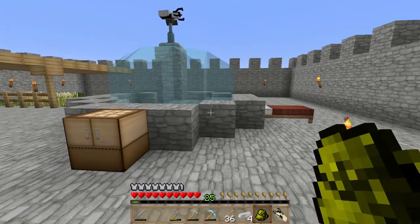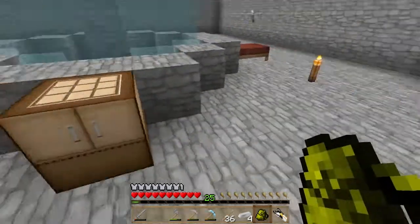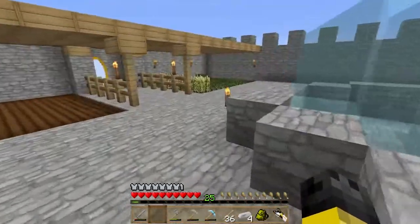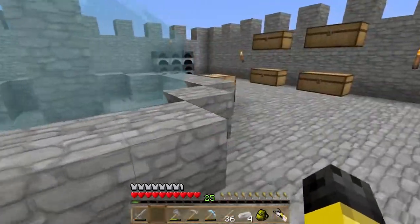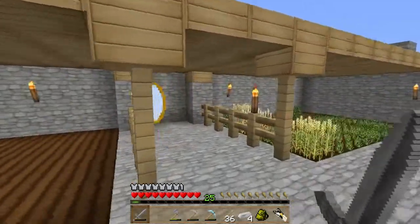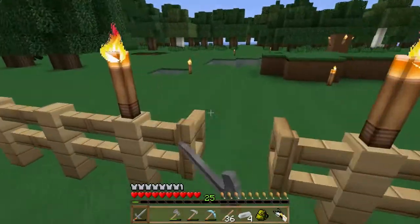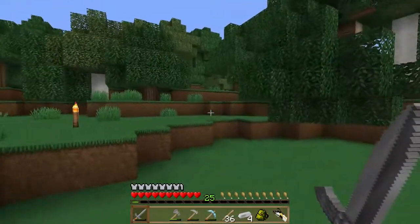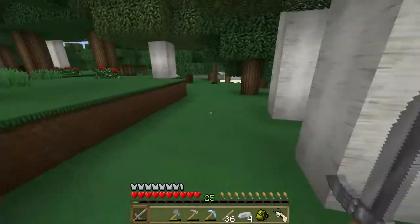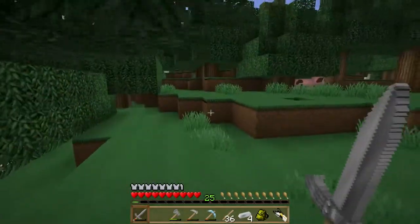We need a nether portal, but first I want to maybe make the sword, because it's a nice sword and pretty strong. Let's search for chickens. We need two feathers, two obsidian, two diamonds, and a stick. That's all needed for the sword.